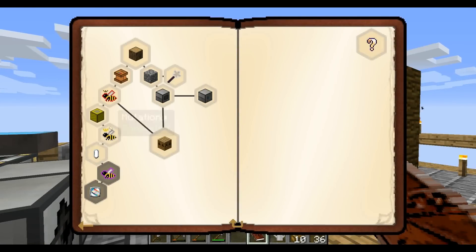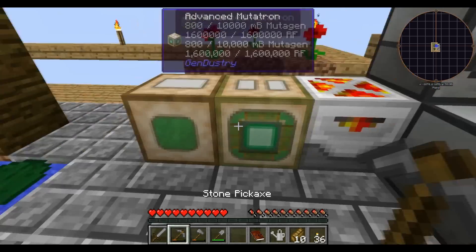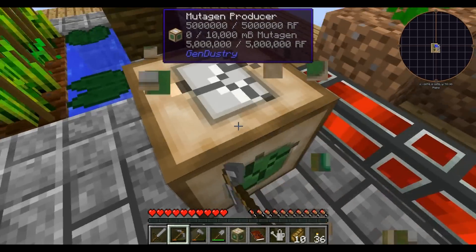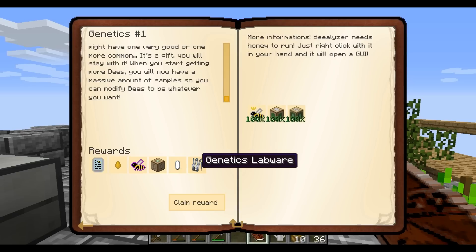From here, genetics number one — I have to turn in the common queen, mutagen producer, and best mutatron. Let's go ahead and just break this guy and this one. Manual submit — perfect. And now I get a vealizer, a honeydrop, a diligent drone, a genetic sampler, blank gene sample, and genetics labware. Let's go ahead and collect that.